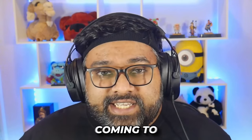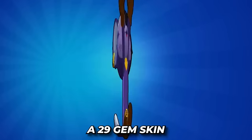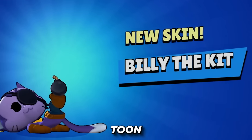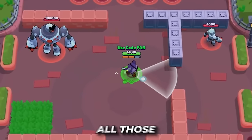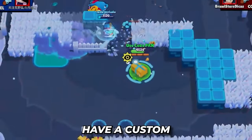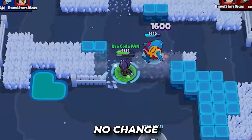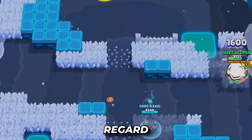Kit has 4 skins coming to Brawl Stars, but you only get access to 1 on release day. Billy the Kit is a 29-gem skin coming out with the Startoons season. He's inspired by community fan art when Kit was teased. As a 29-gem skin, he will only have a custom model and texture with no changes to his attack animations, so it's very similar to the base model in that regard.